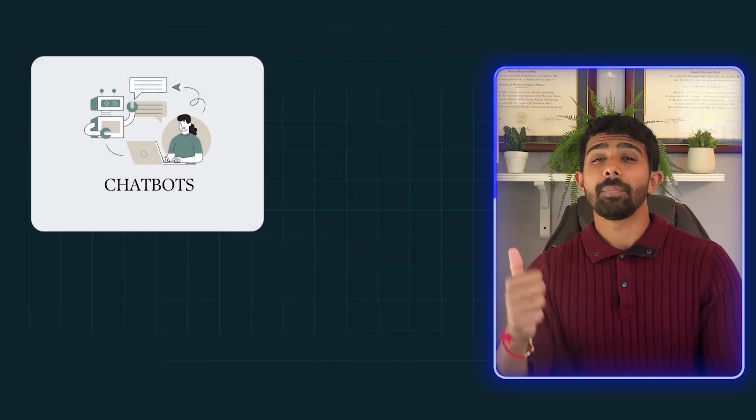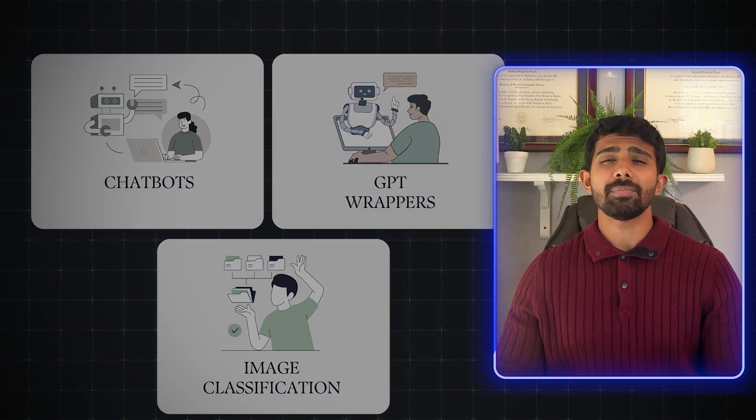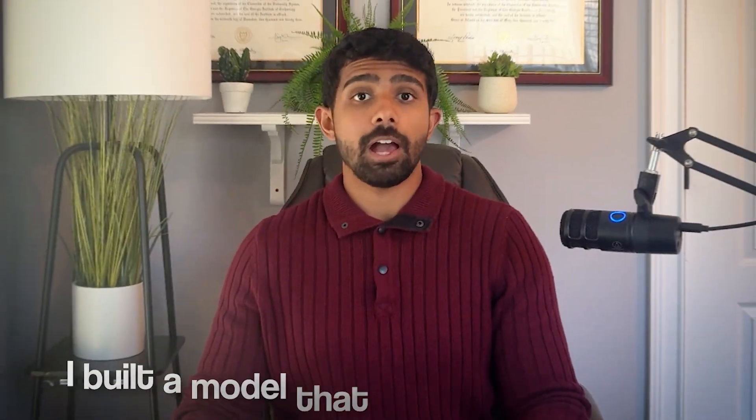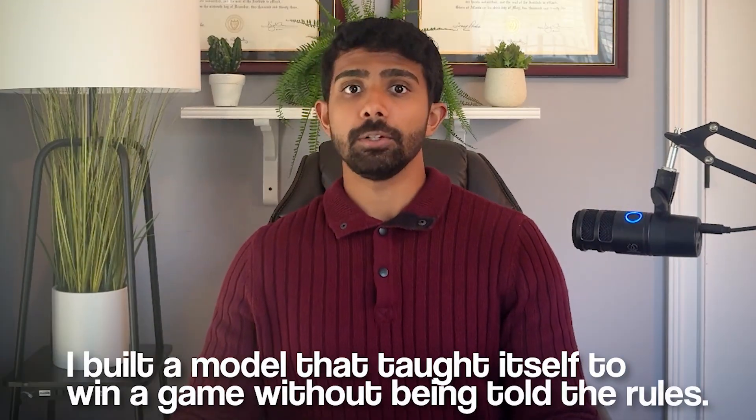You see, most students are building the same three projects: chatbots, GPT wrappers, and image classification. Recruiters have seen them a thousand times and they just don't stand out. But an RL agent? That's rare. Even if it's simple, it looks advanced, it sounds advanced, and it gives you talking points like, 'I taught a model how to win a game without even being told the rules.' That sounds good in interviews.